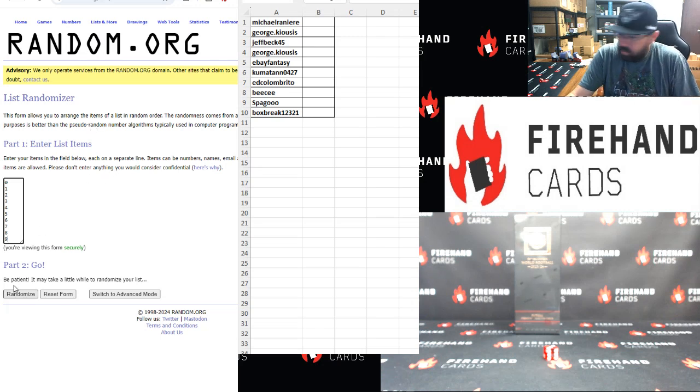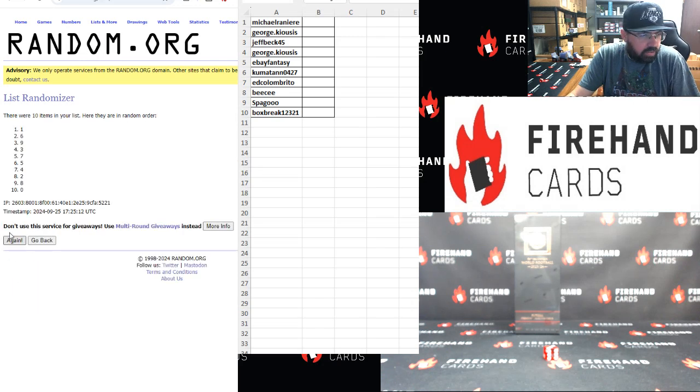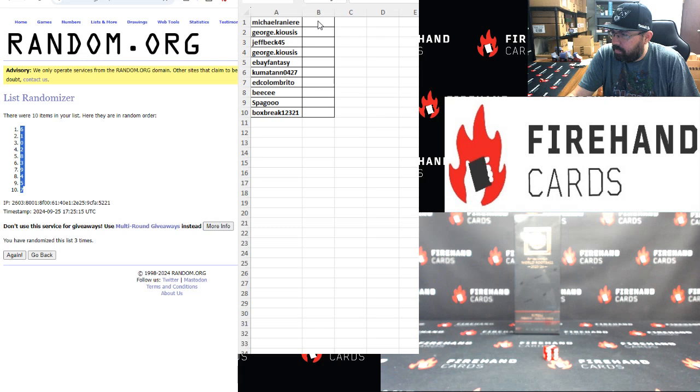3 clicks. 1, 2, 3. Alrighty, 6 top, 7 bottom. Bronco's gone? Awesome. Thank you, BC.